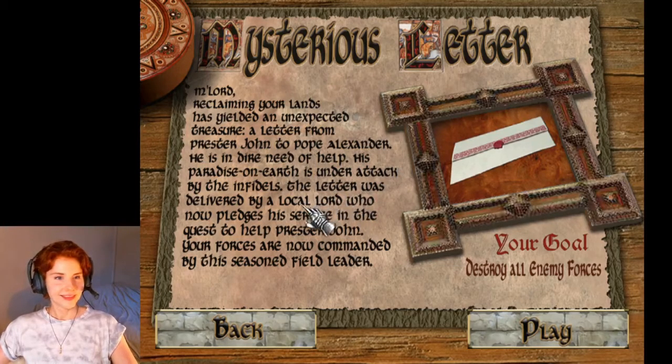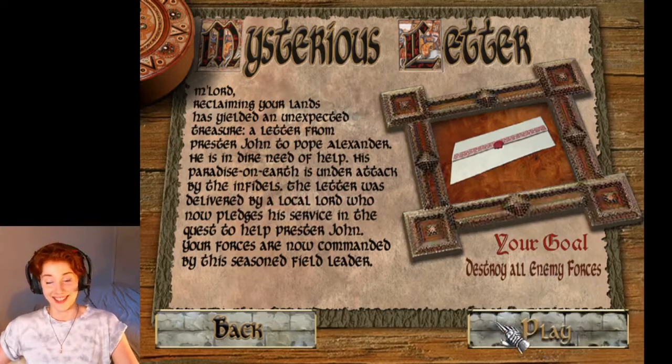'Reclaiming your lands has yielded an unexpected treasure — a letter from Prester John to Pope Alexander. He is in dire need of help; his paradise on Earth is under attack by the infidels. The letter was delivered by a local laird who now pledges his service in the quest to help Prester John. Your forces are now commanded by a seasoned field leader.' Prester John — he's the only character I remember, really. I did replay this game fairly recently and it took me all of a day.